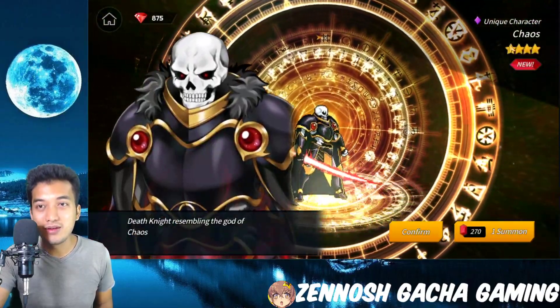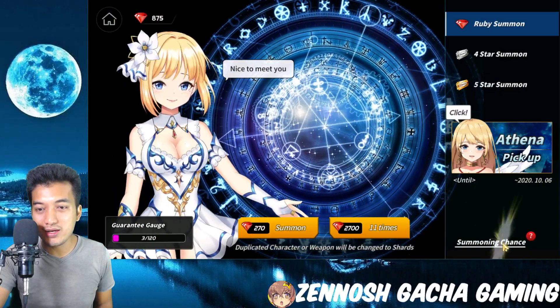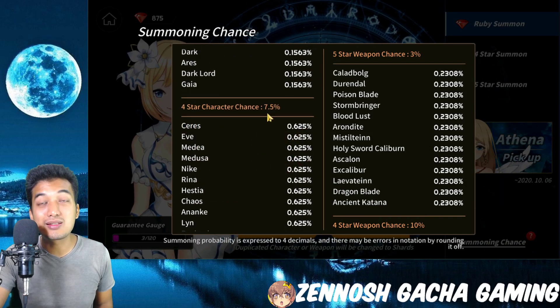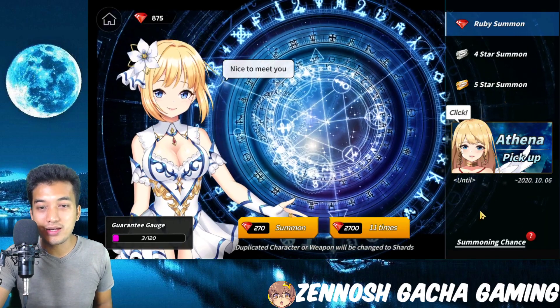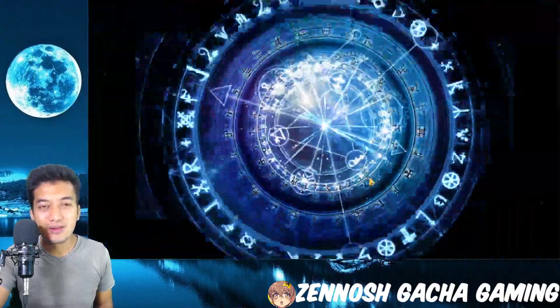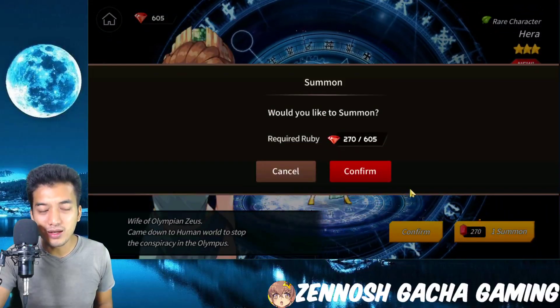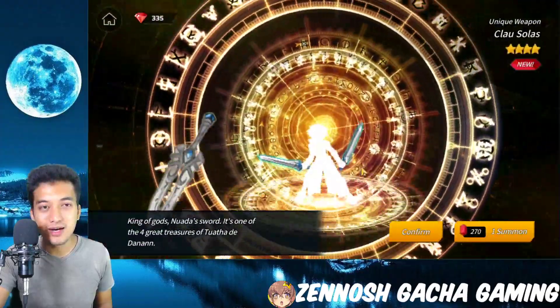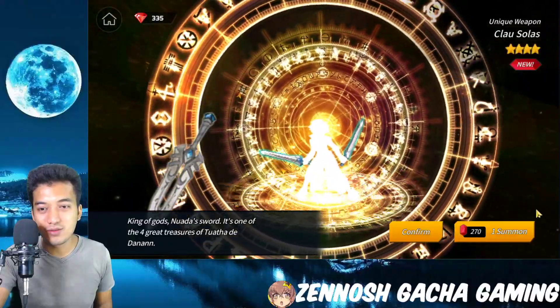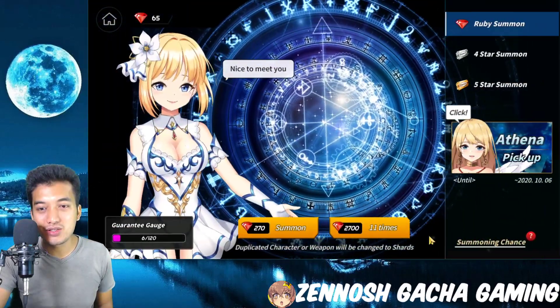That's a 4-star character. There's also a unique character called Chaos. That next pull is nothing special — a 2-star character, Hera. One more chance of summoning — that's a golden light. I thought it was a character but it turned out to be a weapon. That's another weapon right over there. No more rubies — no 4-star summon tickets either. I think I got one 5-star summon ticket.